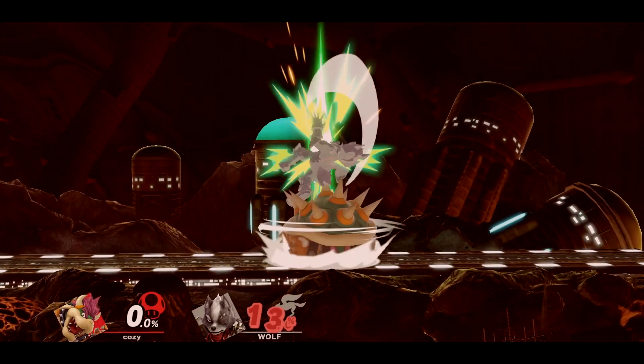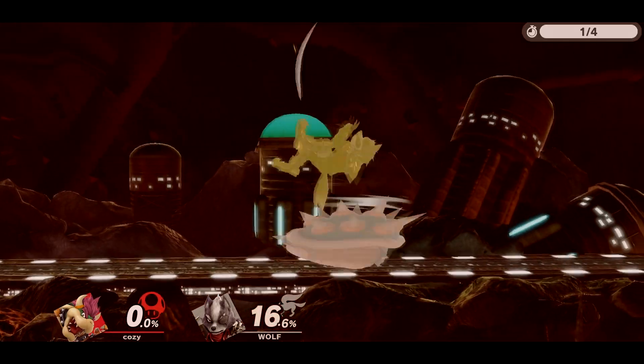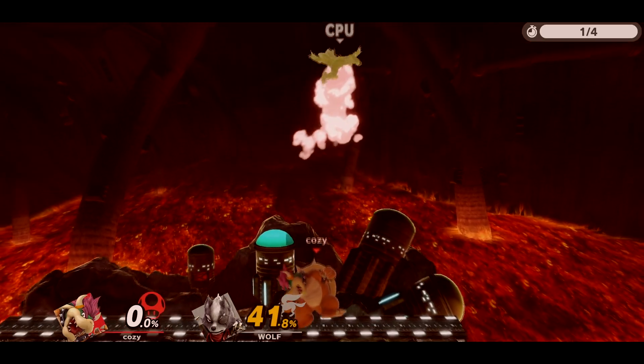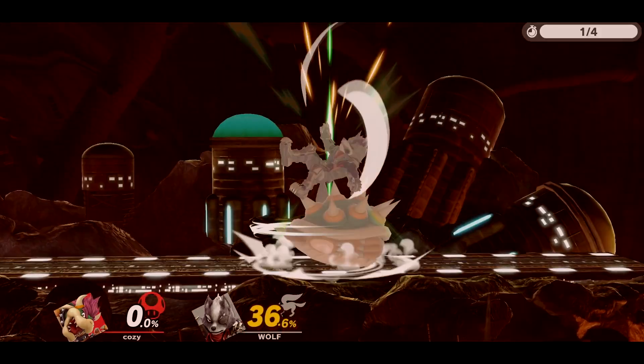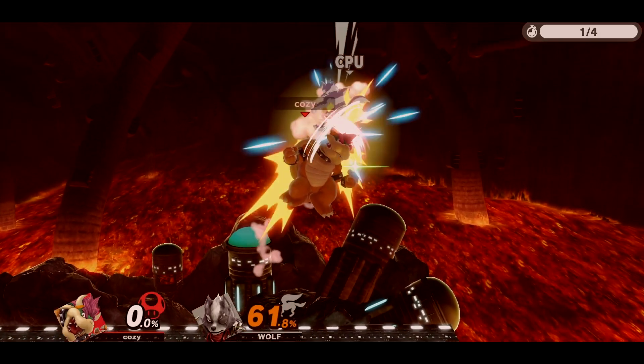At zero or really low percent, you want to hold down the jump button during the throw animation, which will buffer a full hop as soon as the up throw ends, and then do the move you want to do. Once percentage starts to build up, you want to do the same thing but then quickly do another double jump right after your buffered full hop, which might make it possible to follow up until later percentages.